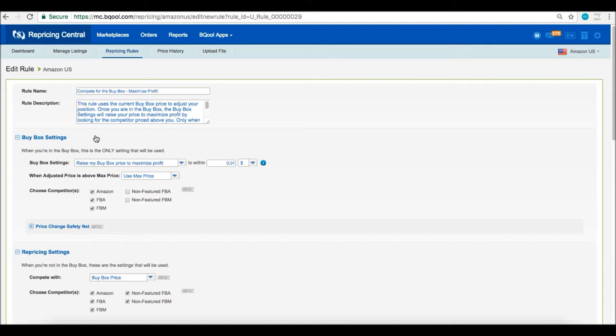At the top you will see the buy box settings. These are the settings you would use after you win the buy box. I go over the buy box settings in another video titled 'Buy Box Settings,' please check that out. I do want to mention some new features: we added the option to choose your competitors. So perhaps you just want to compete against Amazon and FBA while in the buy box, so you would uncheck FBM. Non-featured means not buy box eligible — I would leave those unchecked.